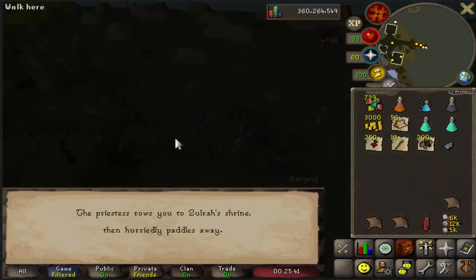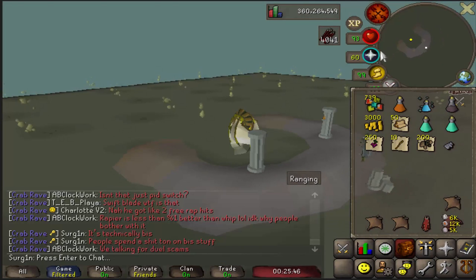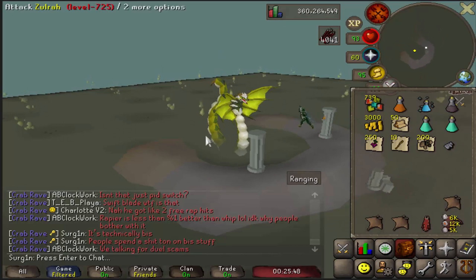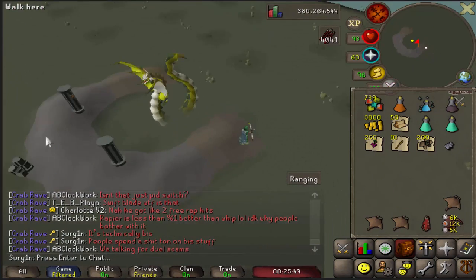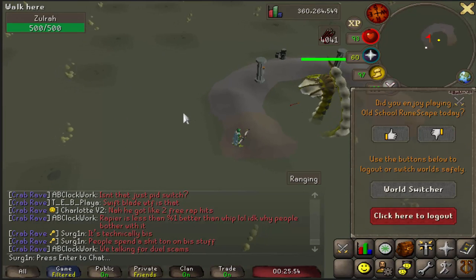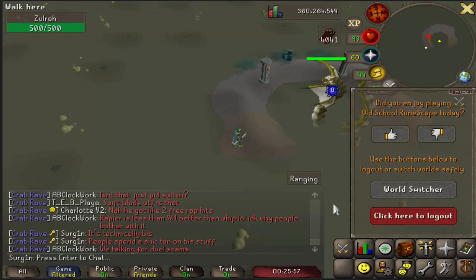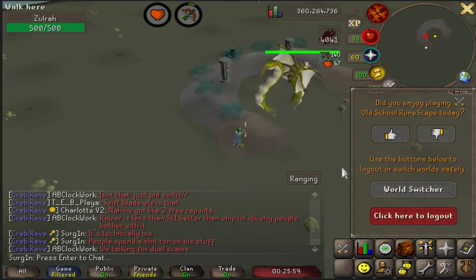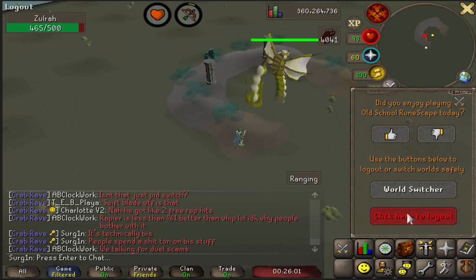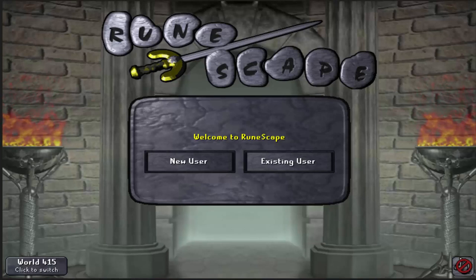Earlier I mentioned a logout trick to pick your rotation. Basically, start the phase normally — run to the northeast corner, the same square you start every phase. Open up the logout button, and right after the first phase ends, you'll see what the second phase is. If it's not the one you want, spam the logout button and you'll log out right away. Similarly, you can also teleport out — this is just much faster.